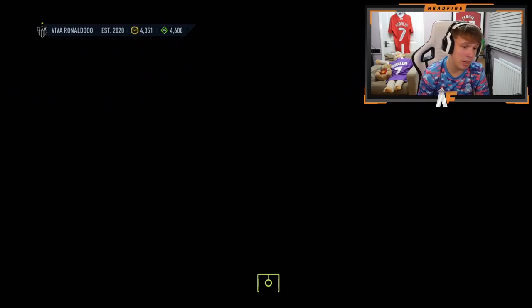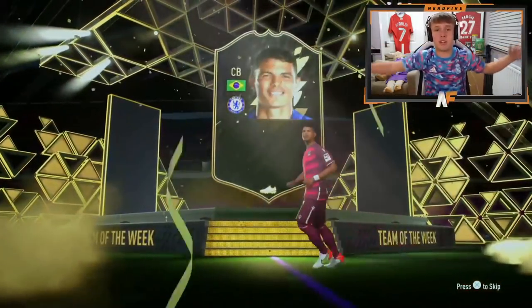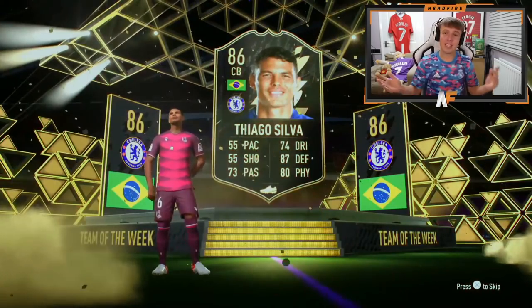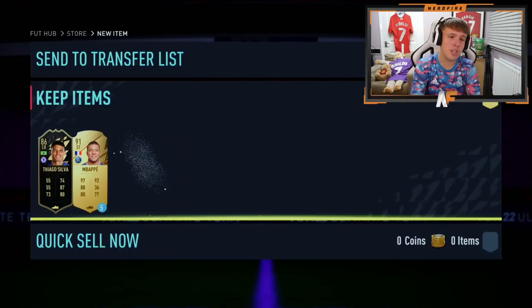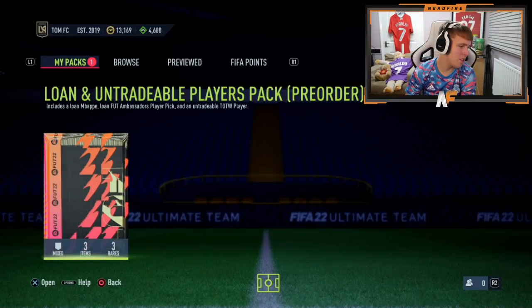Alright, Mr. Elliot in the house - pack number nine. We're nearly at the 10-pack milestone. Walkout! First walkout - Thiago Silva! That's how you can tell if you've got a walkout, the player walks out. It's the first walkout and the highest-rated we've seen. Not the most usable player because of 55 pace, but it's still decent. I don't think you'll end up using him unless his defensive stats justify it.